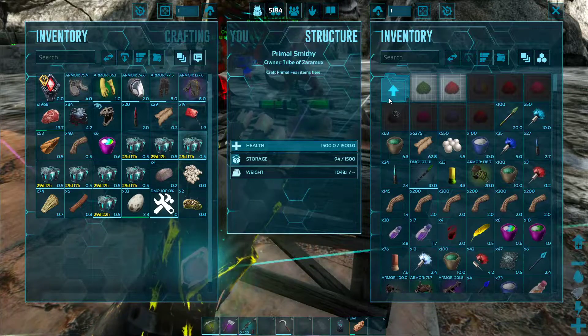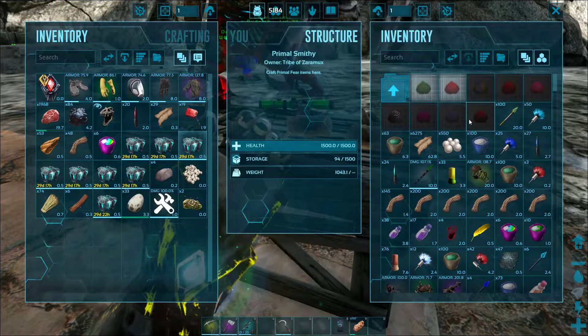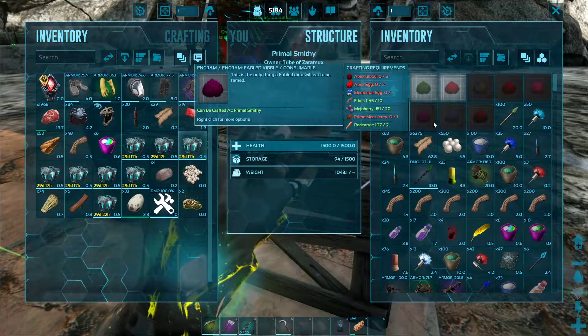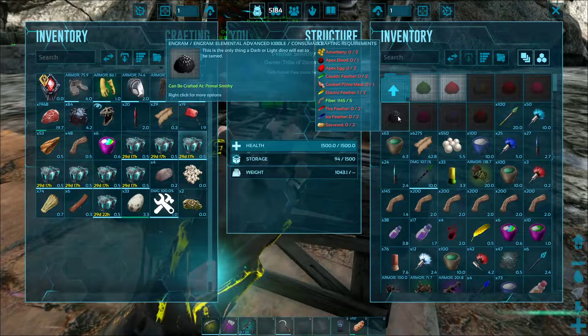We still have our demonic kibble, our celestial kibble, fabled kibble, and the elemental advanced kibble.